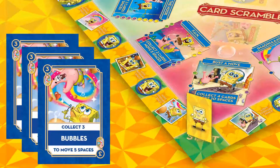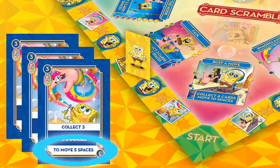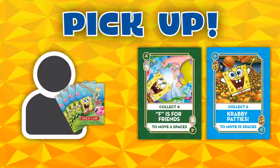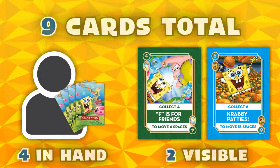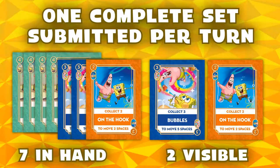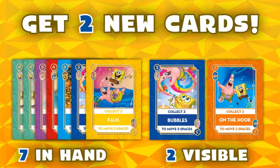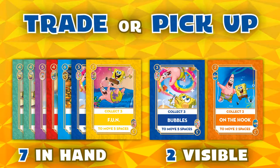They move. The player now gets to move their character card on the game board according to the move number of the played space card set. The player picks up the number of space cards needed to ensure they have a total of 9 cards again. Note: you can only submit one space card set during a turn. If you do not have a card set to submit, you can get two new cards by either trading or picking up.